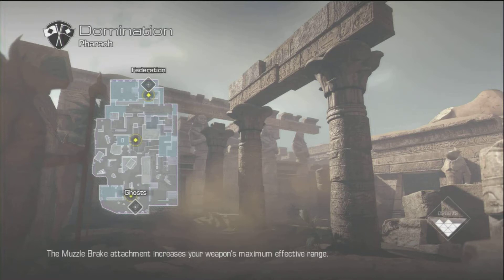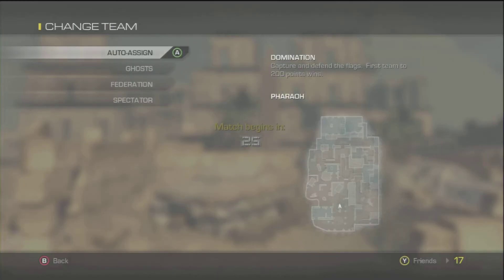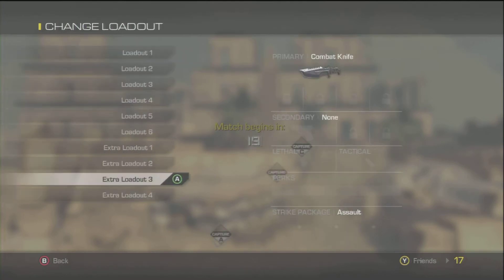What's up guys, it's SC Ambition, and today I'm bringing you a video on the new Invasion map pack. We're on the multiplayer map called Pharaoh, and this map actually has quite a few things in it that are new. In this video I'm going to be showing you how to get to the Hidden Tomb, which has the care package in it, and after you grab the care package it's a little surprise for you.